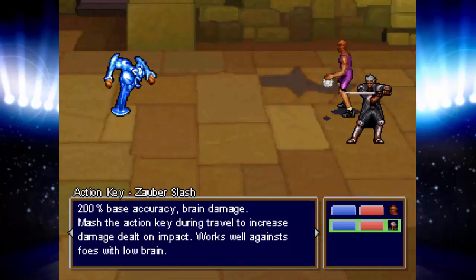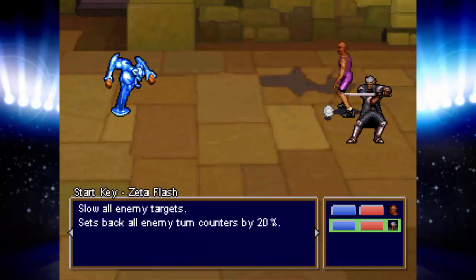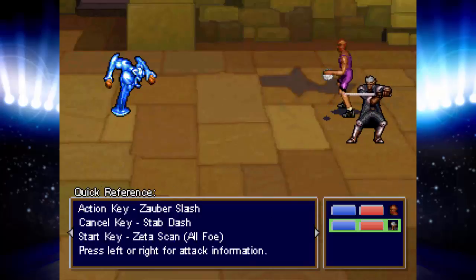Mash the action key during travel to increase damage dealt on impact. Works well against dumb people. Stab dash - press cancel key to stab dash, press again when the symbols turn red. Slows all targets.